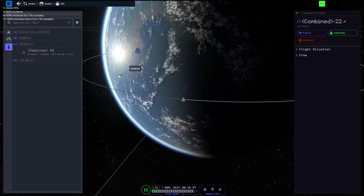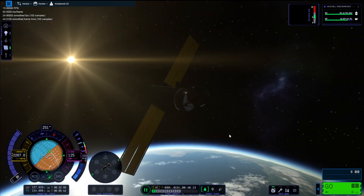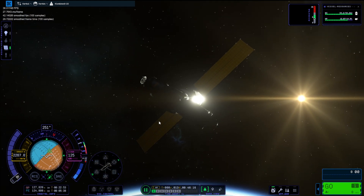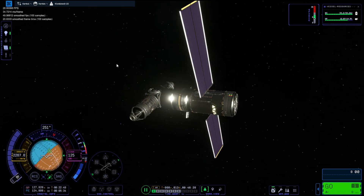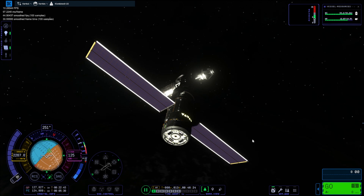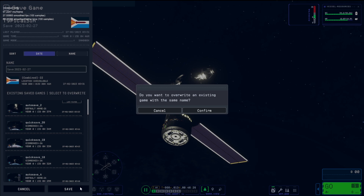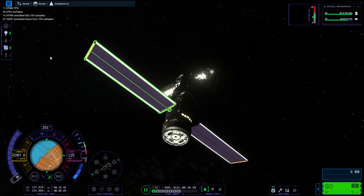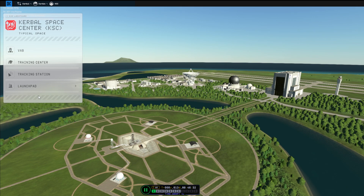Getting rid of all the debris in Kerbin's atmosphere and around the space centre. So there we have it - we have a working space station, with some modules we still need to add to it. I might raise the orbit at some point with the space shuttle - it does seem to be in quite a low orbit. Anyway, thank you very much for watching this video. See you guys in the next one, goodbye for now.